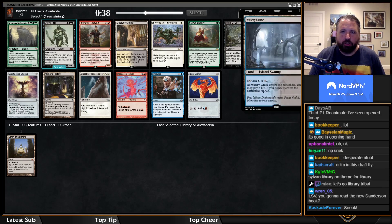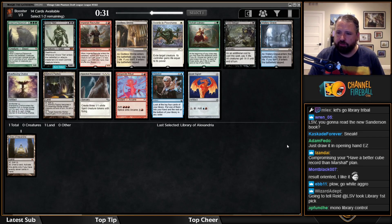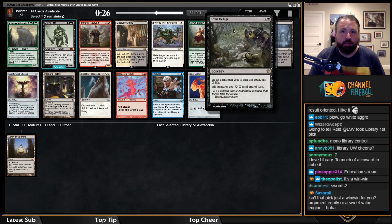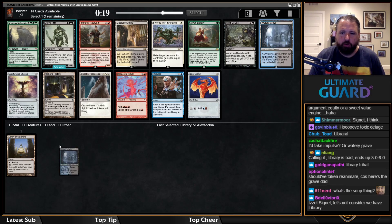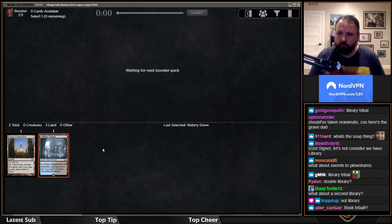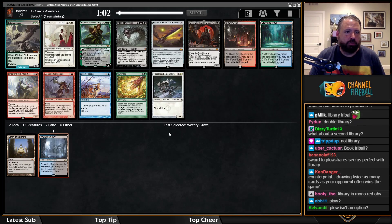The options here include Watery Grave, Toxic Deluge, Impulse. I would not take Crater over Grave Titan here. The question is whether to take the blue-black land or the awesome wrath — Toxic Deluge is the best wrath in the format. I'm going to take Watery Grave; I think it's pretty important. I'm not going to take Sylvan Library — that's not a good follow-up to Library of Alexandria.